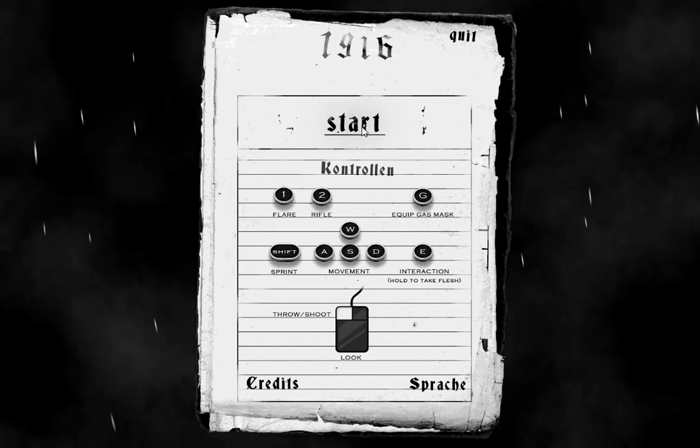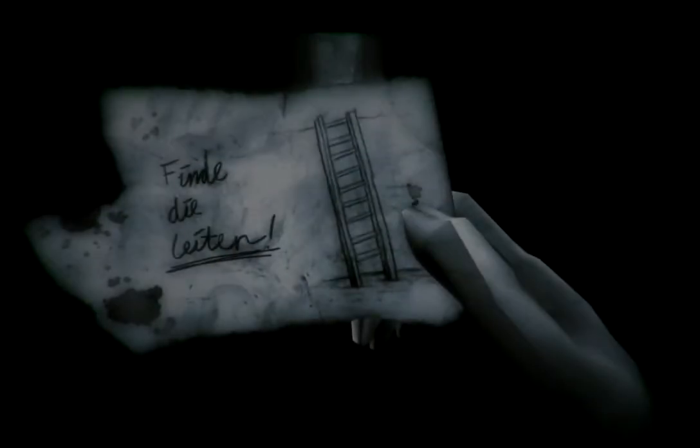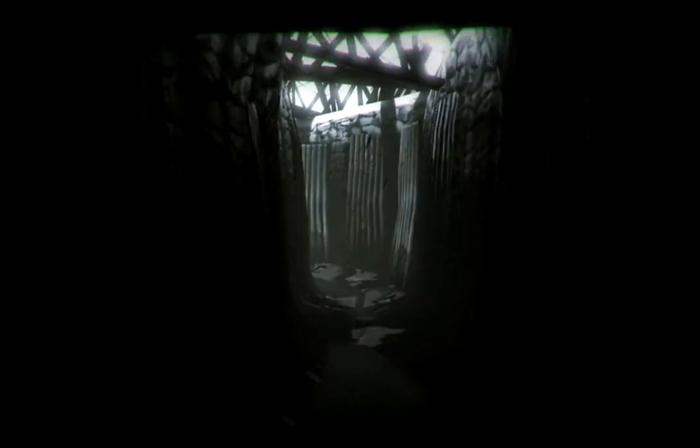Are we ready to start? Nathan: Yeah. All right, I'm going to go ahead and click the start button. So Christian, do you know what 'ladan' means? I think the exact thing is 'ladder' — like the name of the thing is ladder. So I'm guessing what it's saying is 'find the ladder.' It's kind of creepy though, I don't like it.